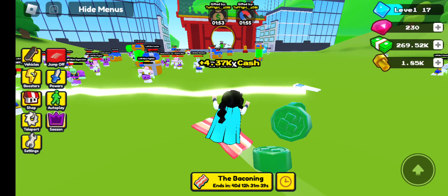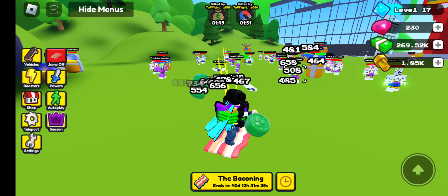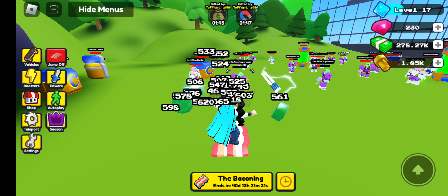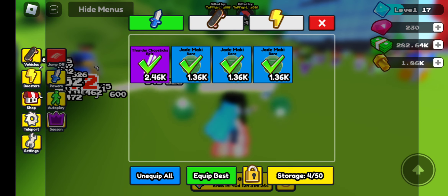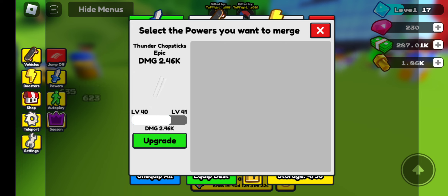A couple things. You see all these menus off to the side here. There's boosters that can be purchased. There's vehicles that you can get. If you go into your powers and you have extra ones, you can click on the one that you want to level up. And whatever you have over here in this area, you click on it and then you hit the upgrade button over here.